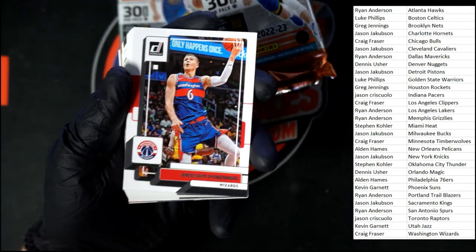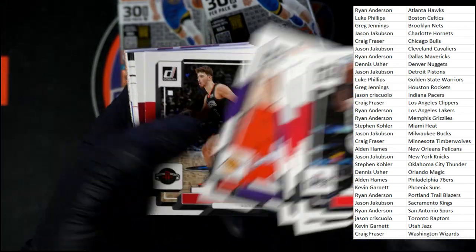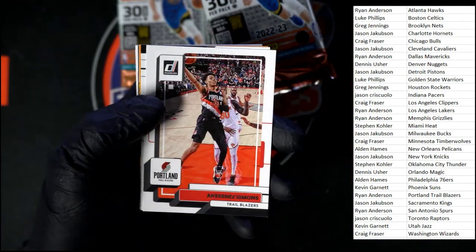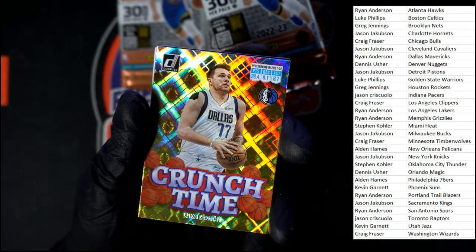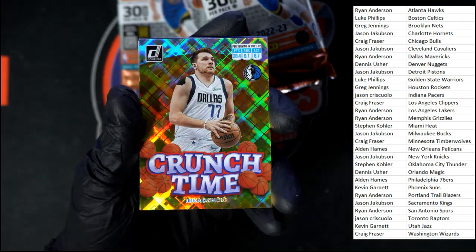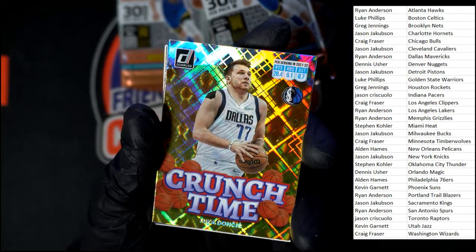Alright, what do we got in here? We've got Cade Cunningham, Jaden, Powell, Fox, Walker, Paul, Gordon, Simmons. Another press proof right there — Hayes for the Pistons. We got another Luka Crunch Time — oh boy, look at that. That is a beauty right there, loving the depth on the background. That is very sharp.